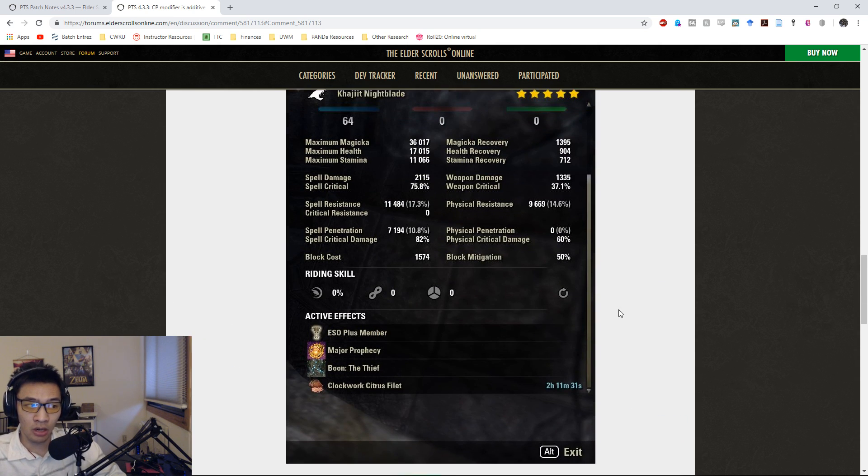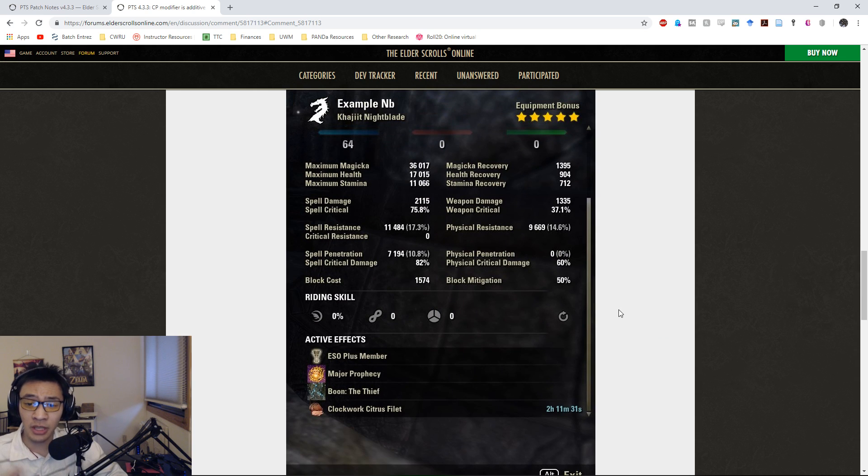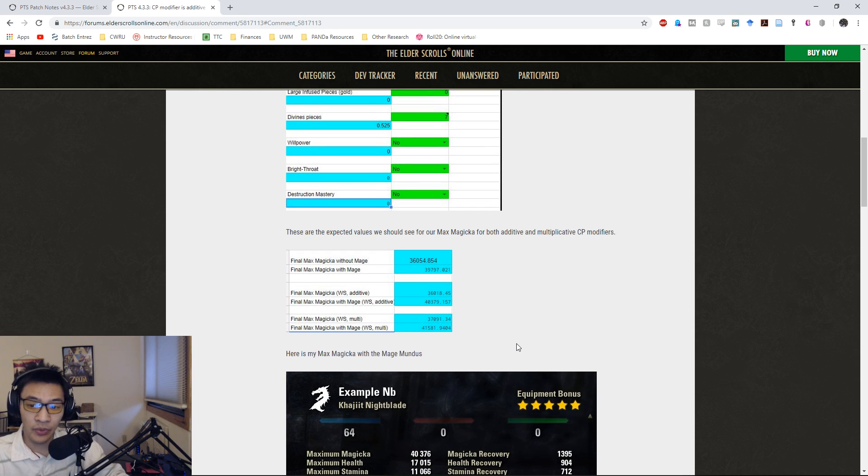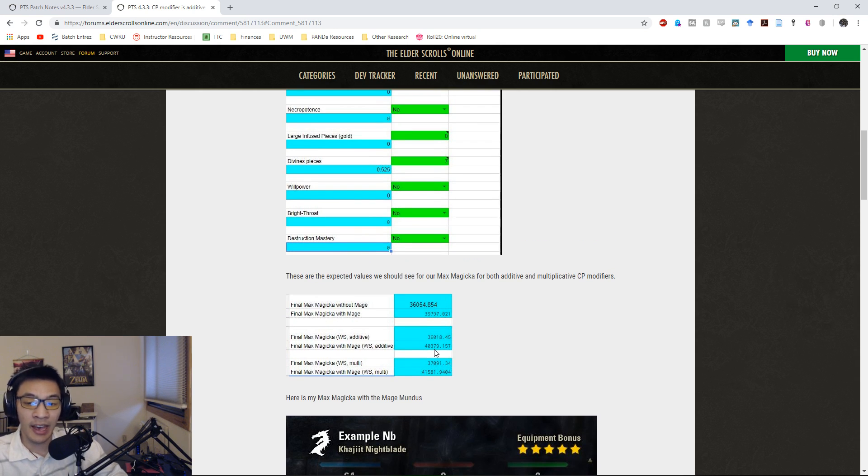This is going to be particularly impactful for those running Necropotence. If the CP bonus was multiplicative, we would see a much larger gain from that five-piece bonus, but because it's additive we lose a fair amount of Magicka. Even without Necropotence, comparing multiplicative to additive we're losing about 1,000 max Magicka. If we take that into effective spell damage - 1,000 divided by 10.5 - we're losing roughly 95 effective spell damage, which is not a huge deal but may be noticeable if this is intended.